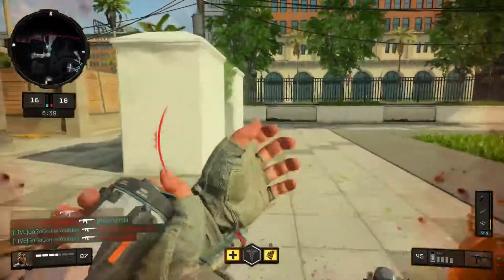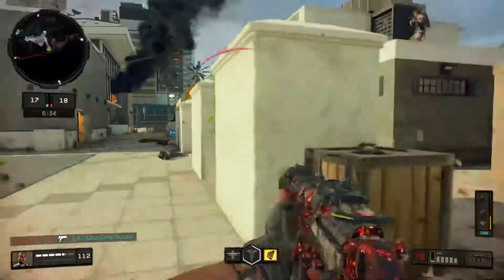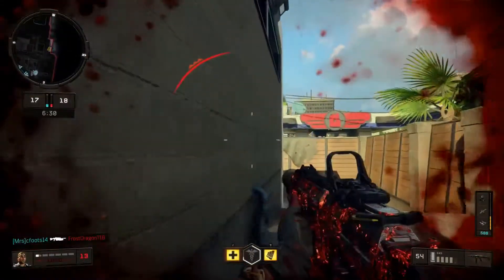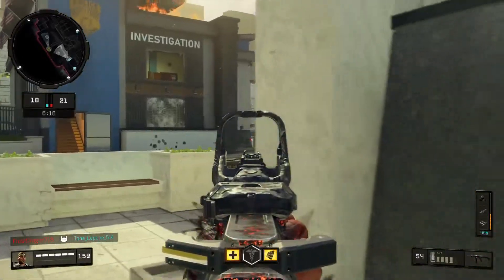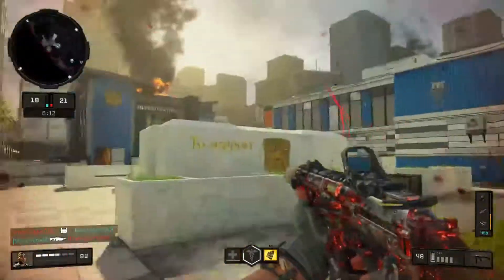For the best class setup with the GKS, we're going to be using the Damascus variant — actually the only reason I'm pointing this out is because they now consider this the Mark II variant. Things have changed a little bit and it gives you a bonus of 25 XP when you use it.